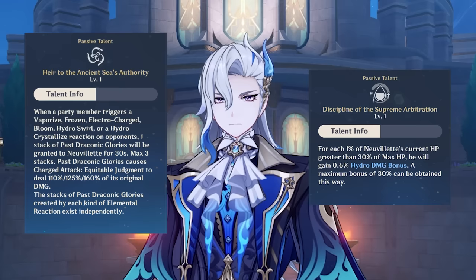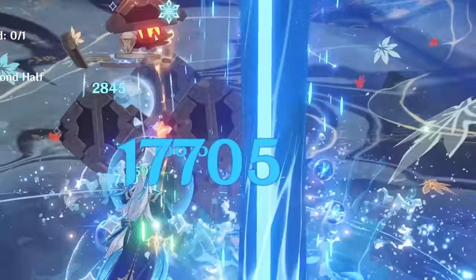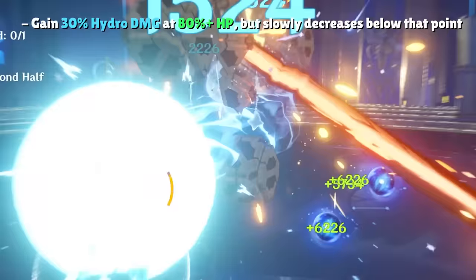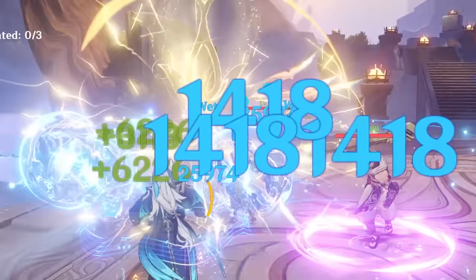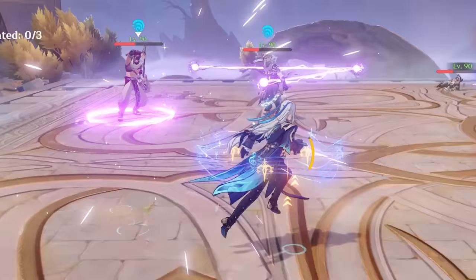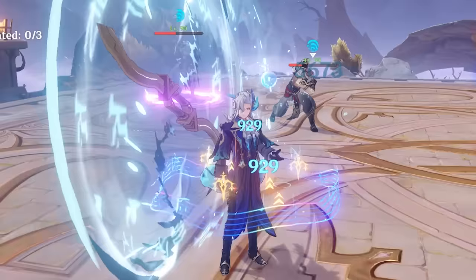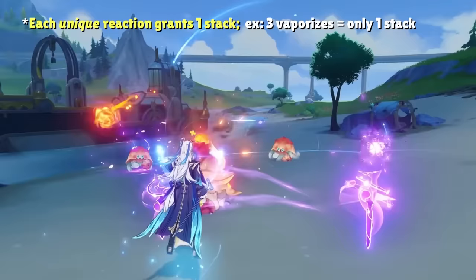Waterspout is a Pokemon move that deals more damage the better the user's current HP situation is. Just like Waterspout on Kyogre, you can think of Nouvellet's A4 talent the same way — the higher his HP, the more hydro damage he gets, and he can gain up to 30% hydro damage bonus as long as he's above 30% HP. His charge attack does consume HP below this point, so you'll dip below this threshold sometimes without a healer, but it's just a small inconvenience. His A1 talent incentivizes you to use different element characters to trigger different hydro reactions, increasing his charge attack damage, and this bonus stacks up to three times.